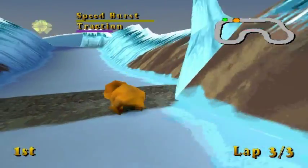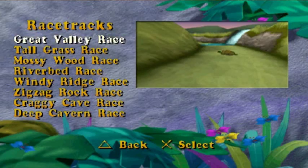Like when you're playing, you're not really noticing the shape. But when you look on the map, it's like, 'Oh yeah, there's a distinct shape to this.' It's pretty cool. Alright, race number three — Zigzag Rock Race.